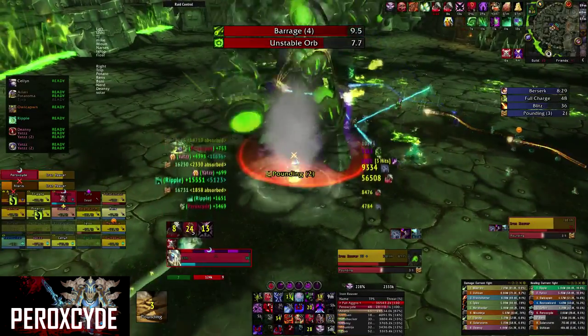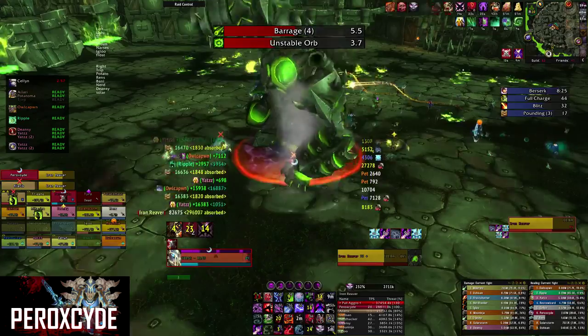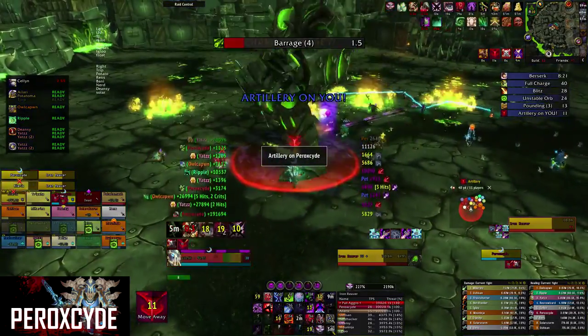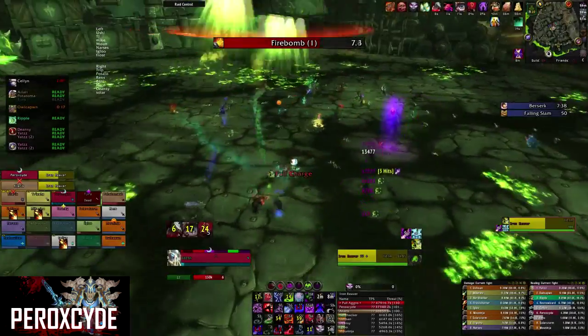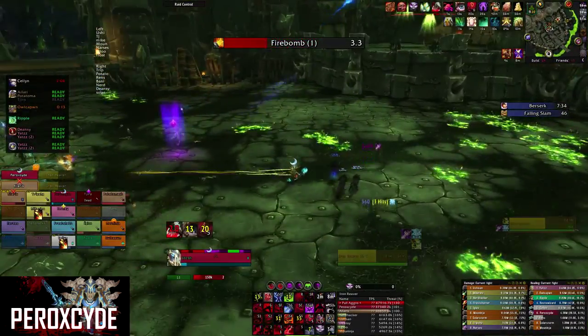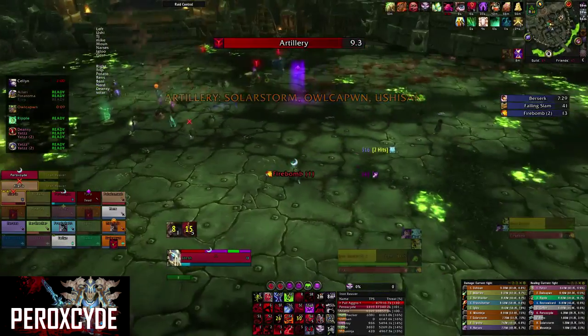Hello and welcome to the Peroxide guide for Iron Reaver on Mythic difficulty. This is a two phase encounter. In phase 1 you will fight her on the ground, and in phase 2 she flies up in the air and you will have to deal with bombs. For this encounter you want to bring 2 tanks, 4-5 healers, and the rest DPS.